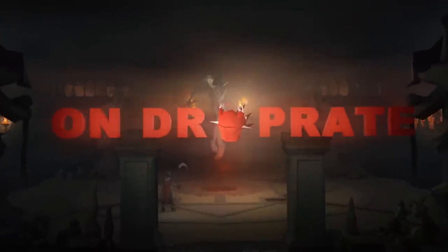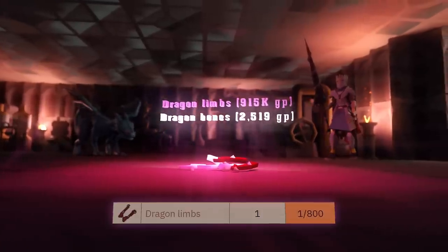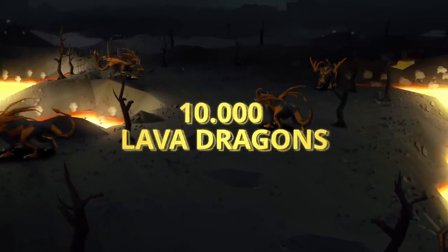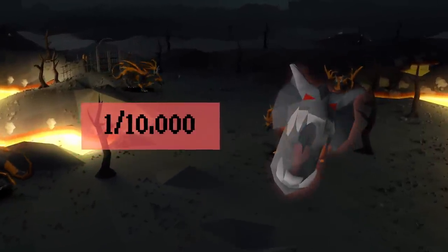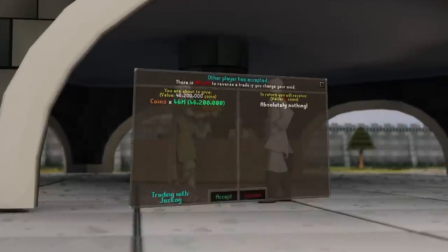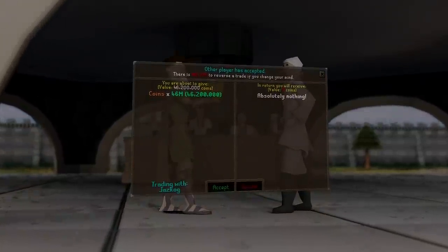This is Drop Rate, a series where I hunt items in Old School Runescape within their stated rates according to the OSRS wiki. If I get the items within their rates, for example up to 10,000 lava dragons for a visage, I get to keep everything I earn during the grind. If I do not receive it, I have to give away half the loot to the viewers. Let's get into today's episode.